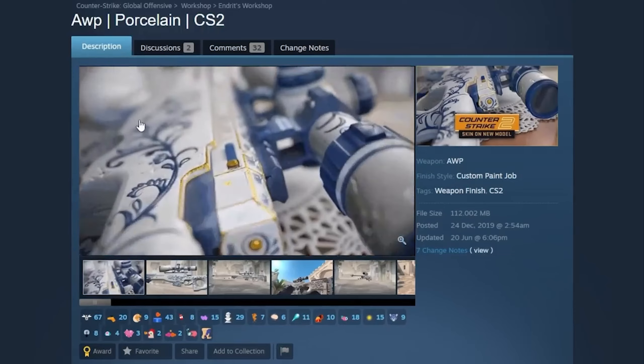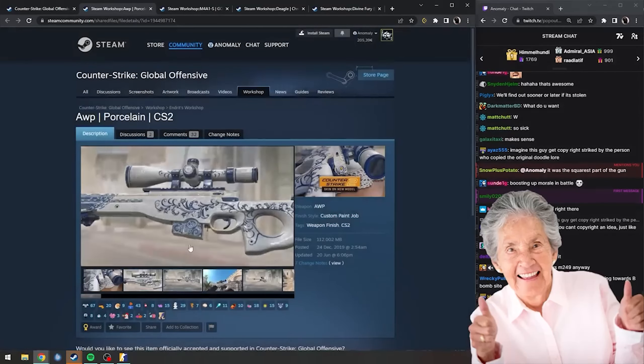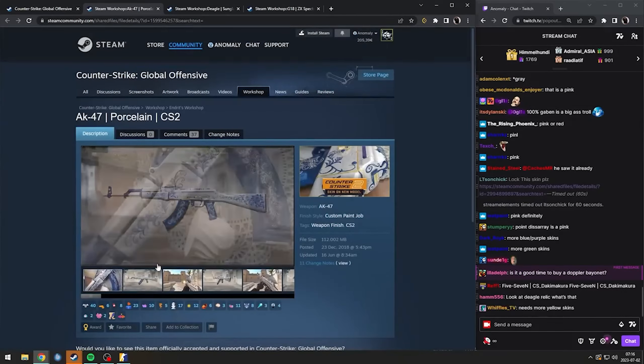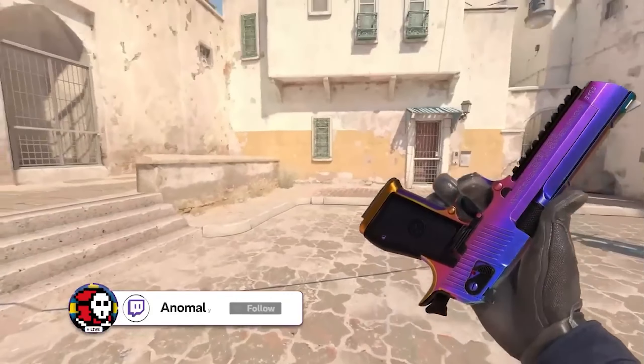Porcelain — grandma busted out the fine china for this one. The AK looks super super sick. Look at this skin. On the new Deagle model as well it's so high resolution, it looks so so good.